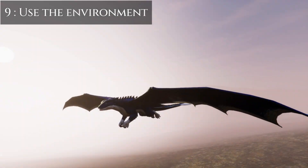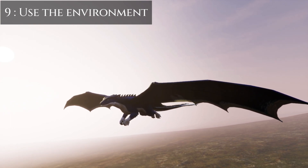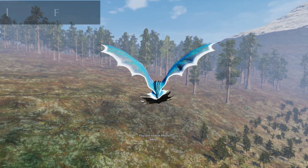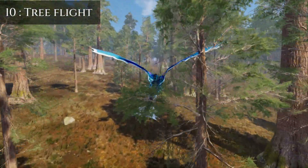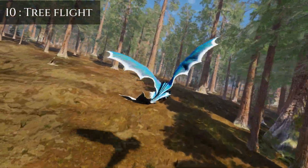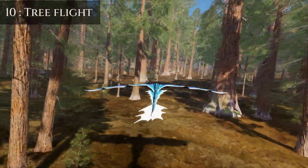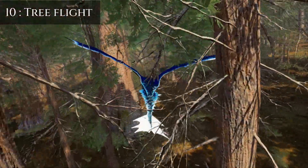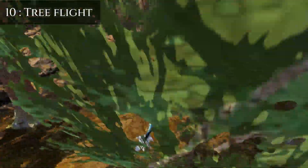Use the environment to your advantage. Use trees as cover, know the closest water source to remove burn or decay, and know where the closest forest is that you can escape into. If you are not faster, or know that you don't have more stamina than your opponent, escaping into a forest is your best bet to survive — Redwoods, Lime, or outdoor forests are perfect for that. Practice flying through trees, as it will improve your overall flight and give you more options to escape or counterattack. Remember, if you are about to hit a tree, you can press F to cancel your flight and negate impact damage.